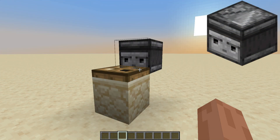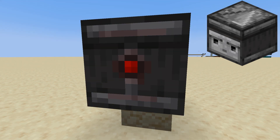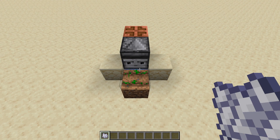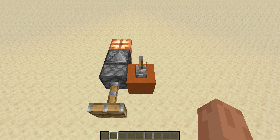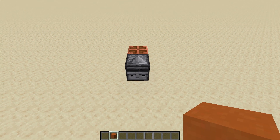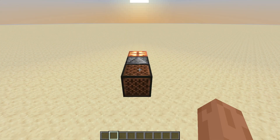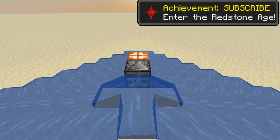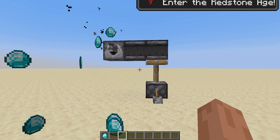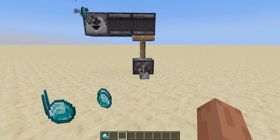Observer: detects block updates of the block in front of its face, and when it detects one, it sends a quick pulse from the back. There are many things that count as a block update, such as plants growing, redstone components being powered, blocks being placed or destroyed, a player pressing a note block, ice melting, and much much more. Observers can also be pushed by pistons, which is very often utilized in circuits. I will definitely talk about them more in the future.